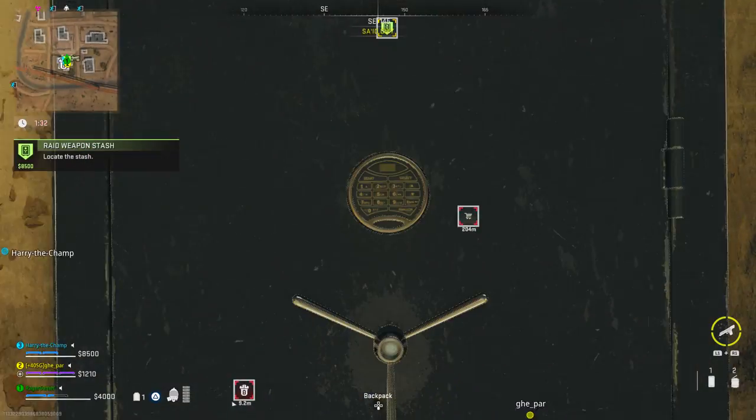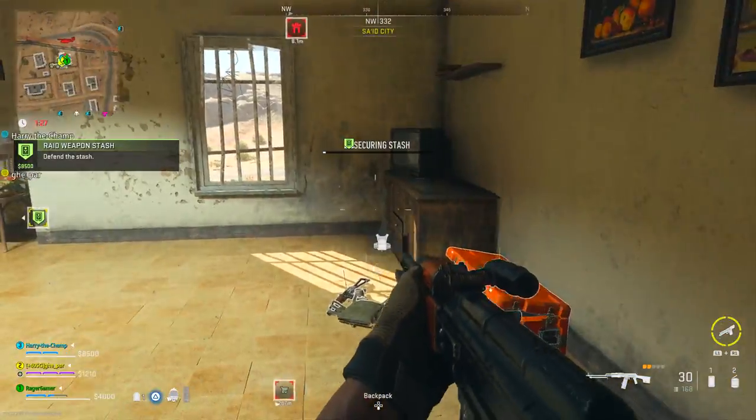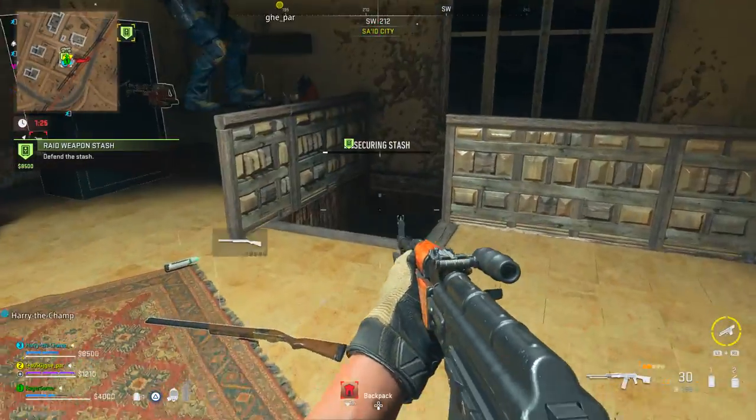Other places you can find them is by doing certain missions for high value containers. For example, if you drill open a safe — there are quite a lot of them on the map — eventually you'll find a golden skull in it. So that's quite a good way to do it.